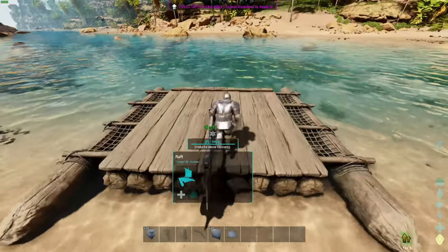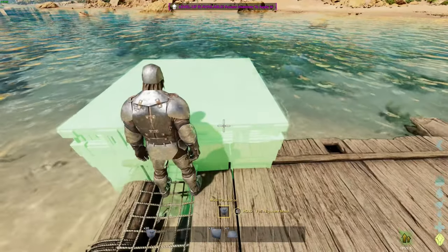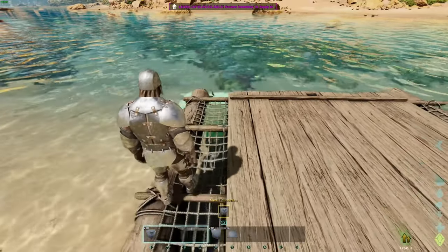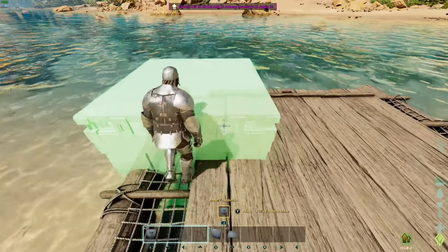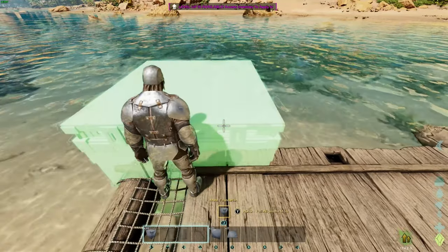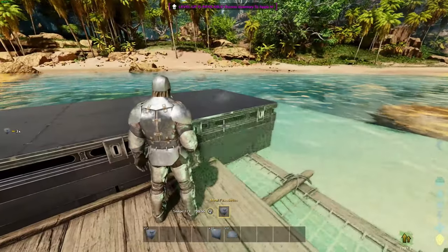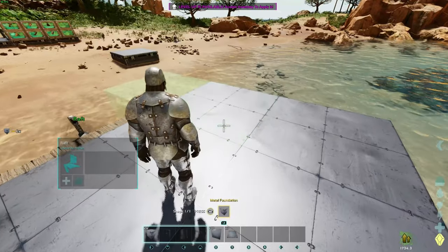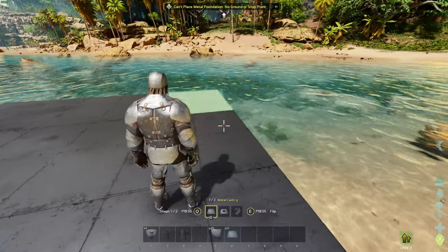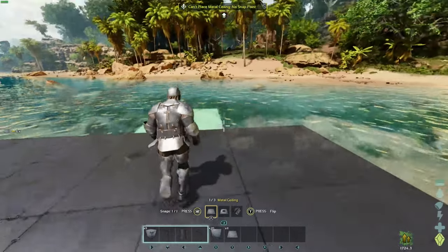I'm not the greatest raft builder, so I'll leave that up to you guys, but I'm going to try to show you here. I'll just get this placed correctly, lining up as far out as I can go — and right there. Now let's put three this way and then just fill up the raft — bada boom, bada bang. Now let's get our ceiling pieces. Like I said, we used to only go two out, and now in ASA we actually go three out.